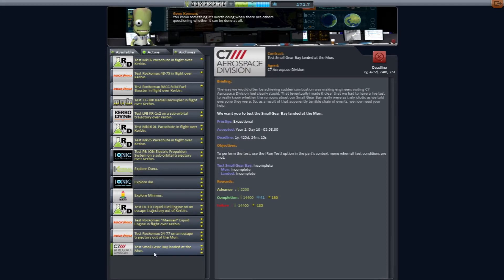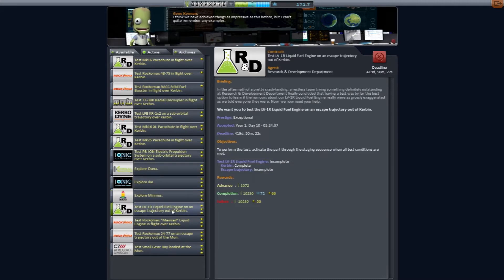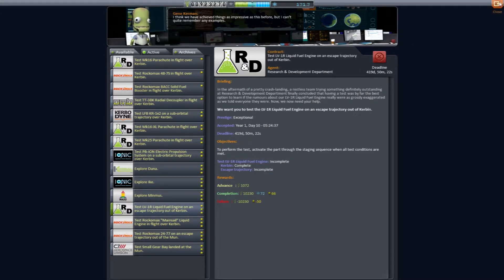Wait just a minute — Test Small Gear Bay landed at the... I thought we did that. Oh no, we tested decouplers. Dang nabbit. Well, Minmus is our next moon — not a planet or whatever, it's our next moon area. So I'm thinking we'll move into that and try and go for Minmus this time.